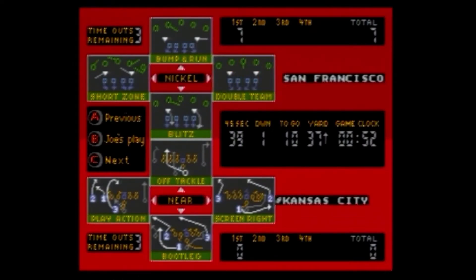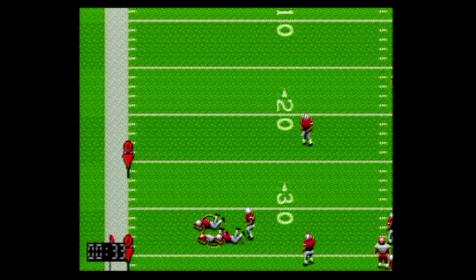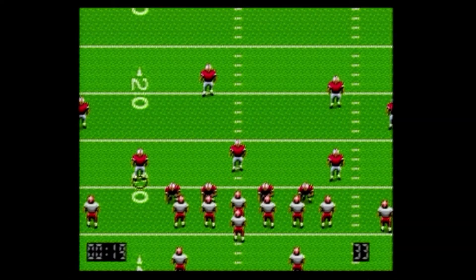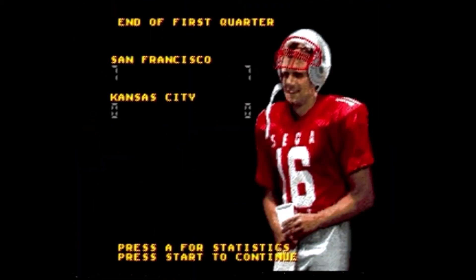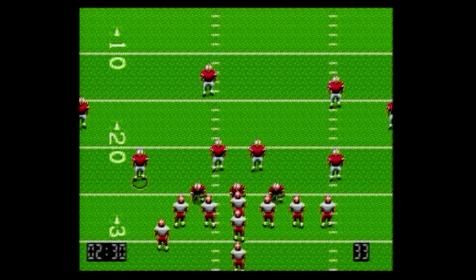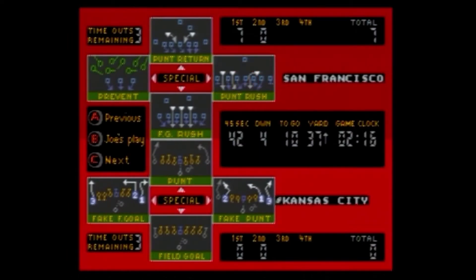I assume these are based on the real players and real teams at the time. Kansas City's quarterback is Steve DeBerg and the running back would be Christian Okoye. The 49ers' stars are Roger Craig, Jerry Rice, and Joe Montana. Both teams were really good in 1990, but neither made the Super Bowl — it was the Giants beating the Bills that year. Looking at the records, each team had one more win in 1990 than this year.